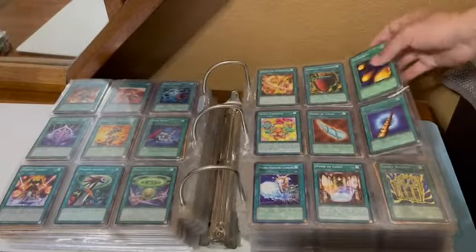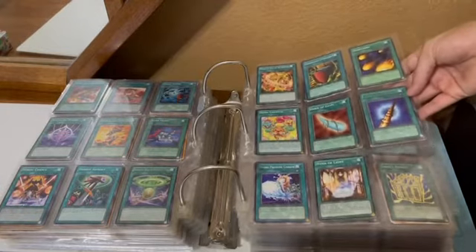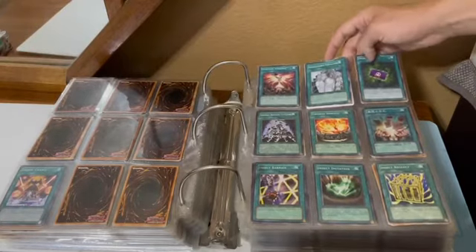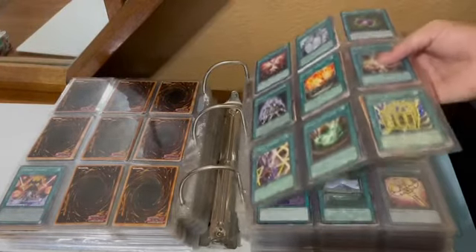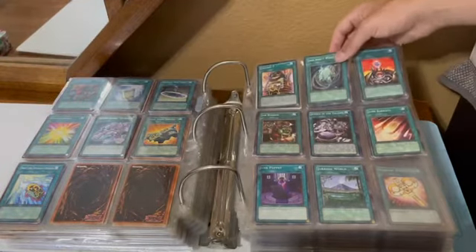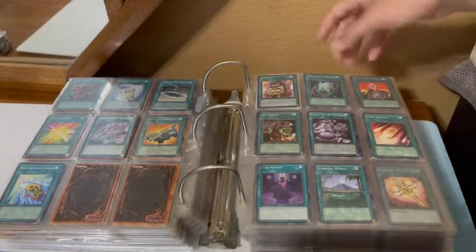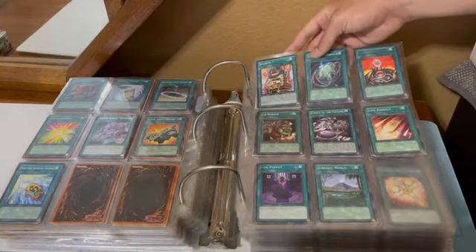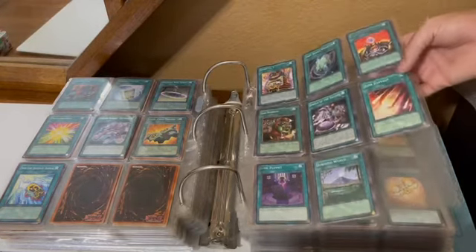I have this all alphabetized, and I've been collecting for a fairly long time, so I've tried to get at least one of most of the spells that I can find. Instant Fusion, passing the H's and I's. Jackpot Seven — so this is the J's. Not too many J's.